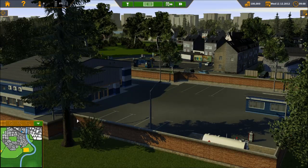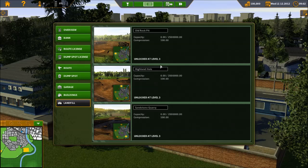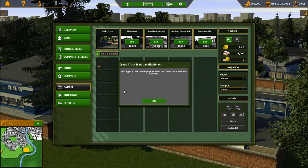As you start out, you have this little area over here and basically what you've got to do — let me just showcase this real quick. This is landfills; you can own landfills once you get to a certain level and a certain amount of money. I have 100k at the moment. Once you get to a certain level you can unlock landfills, incinerators, biogas plants, and you can also buy garages, trucks, fuel, and dump spots.